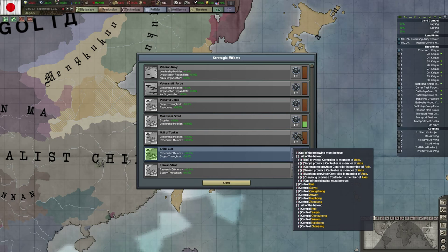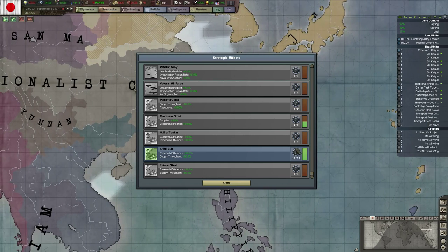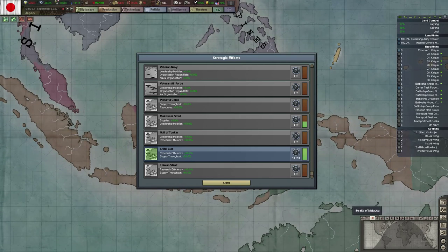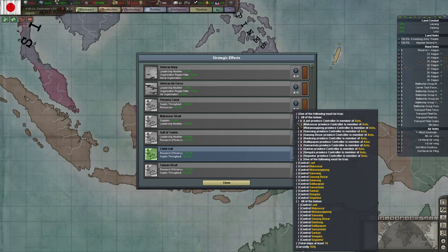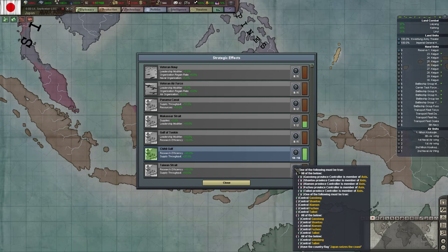What else can we actually get? Gulf of Tonkin — we will get that at one point as well. More research efficiency, supply throughput. Tonkin is actually leadership and research efficiency. Makassar would be down here. Hanma Canal is all the way to the right, so nothing there. Total ships at least 10 — interesting. Taiwan Strait would be research efficiency and supply throughput. We will put Shantou, Xiamen, and Fuzhou.